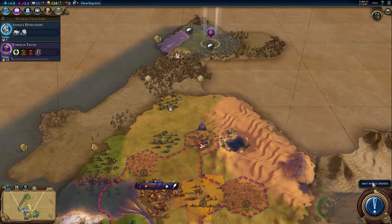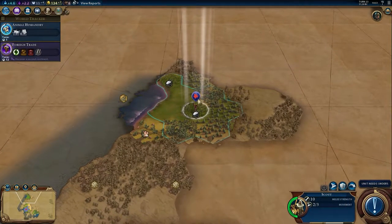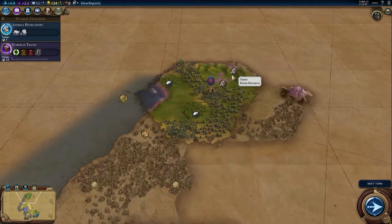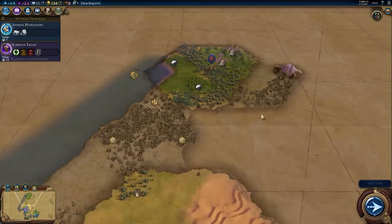Let's have a look at our units here. We have some stone as well. So we probably want our city here, I think, depending on what we have further up.